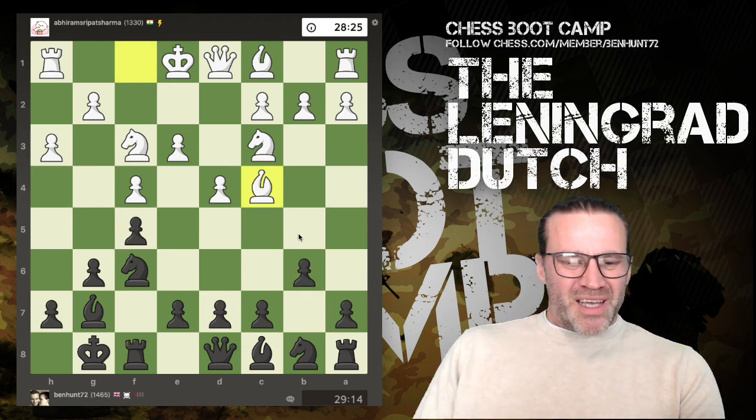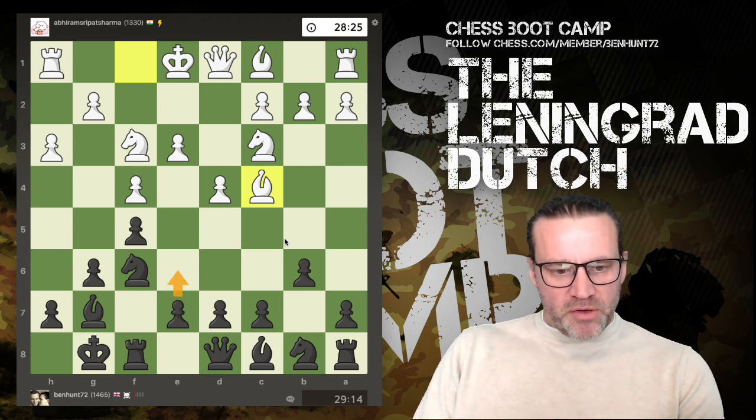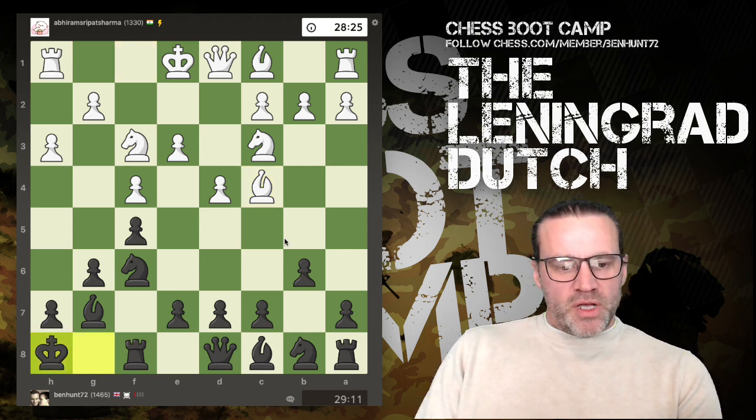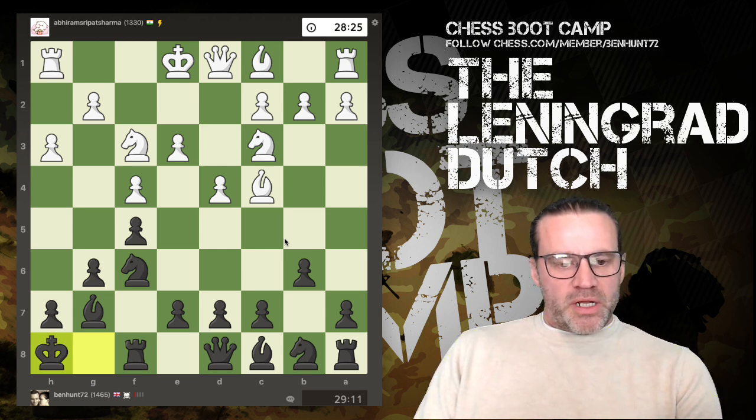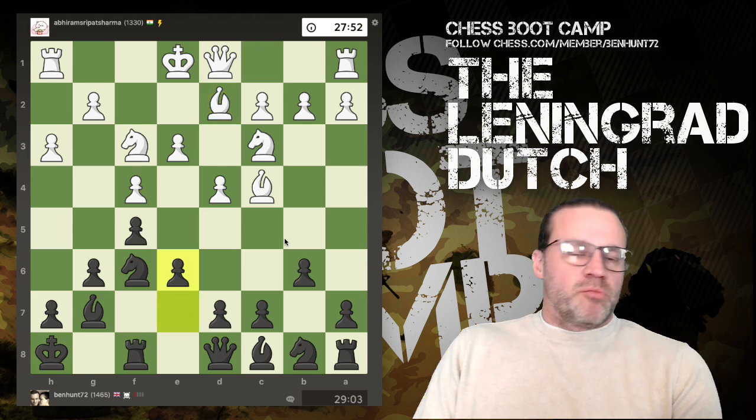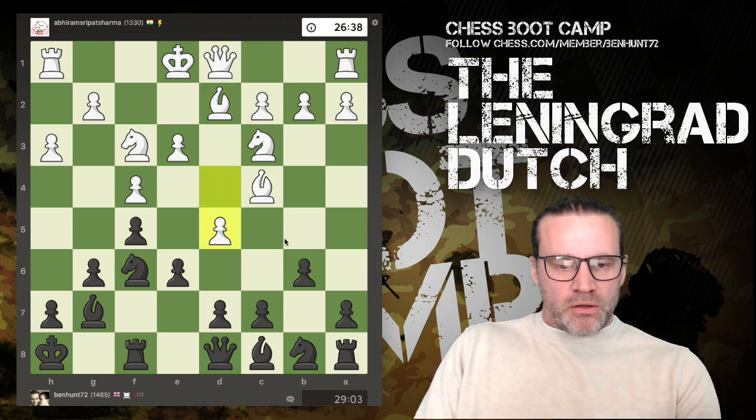Bishop out with check. Now here I guess I could have played e6 — would have been perfectly good, probably a better move. I just dodged out of the way. I've played less than a minute so far on the clock. Bishop d2. And now I do play e6 anyway, so I may as well have just played it on the last move.